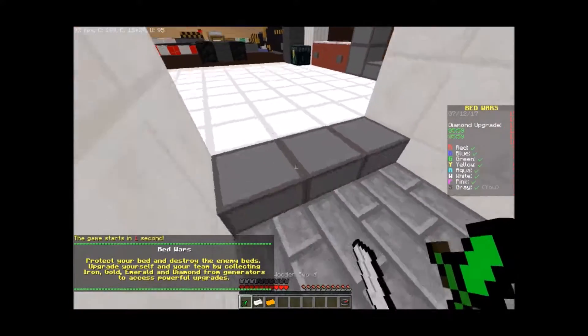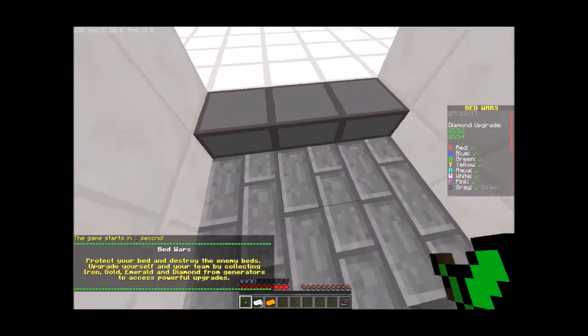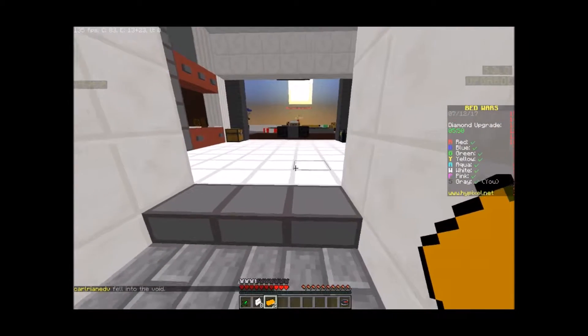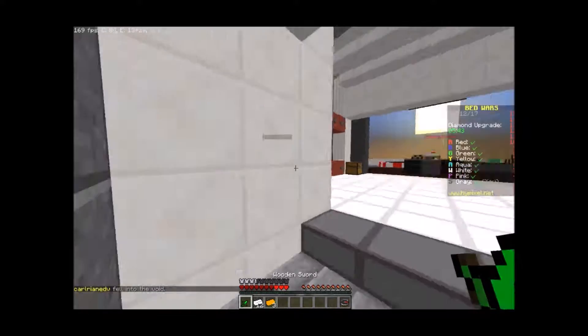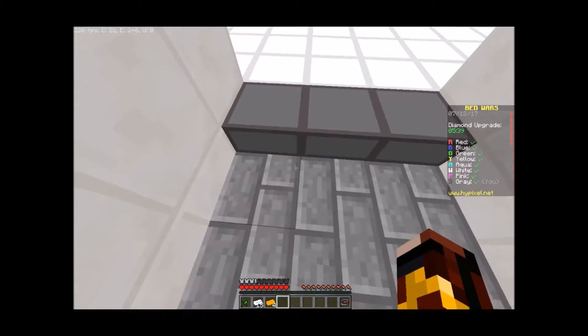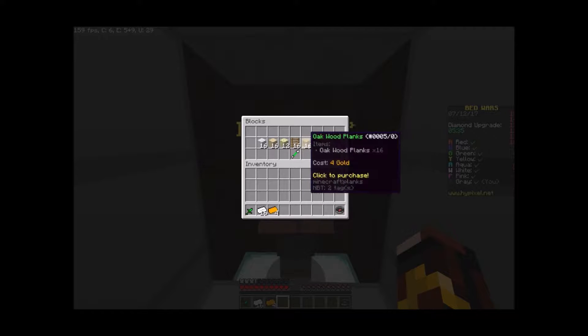Welcome to the first round of solo. What we're first going to do is get 4 gold so we can block our bed, and we're going to rush. This is one of the newer maps. Also, you can see on the right there it says gray and then it says your team, so you know which team you're on — which is actually really helpful, because in mini walls before I've tried to hit my own teammates.